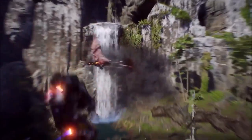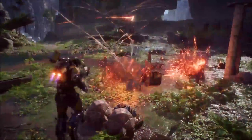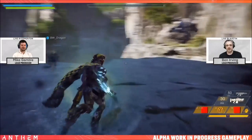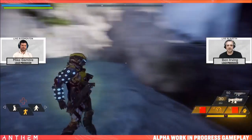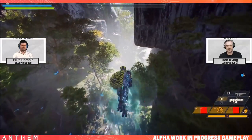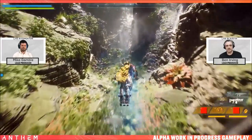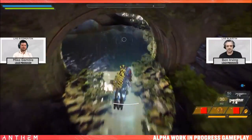The Launch Bay is in the demo and accessible with up to 15 other javelins — 16 total. Mike Gamble says when a mission ends, one button takes you to the Launch Bay and another to Fort Tarsis. The Launch Bay is the social hub while Fort Tarsis is your individual instance hub. Make sure to check out the social hub after missions, and hopefully we can get a full group of 16 Colossuses together for a massive group shot before the demo ends.